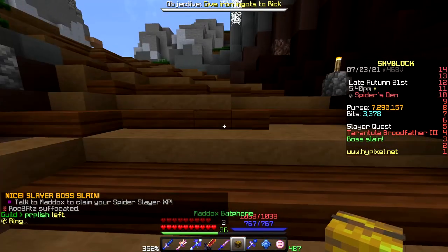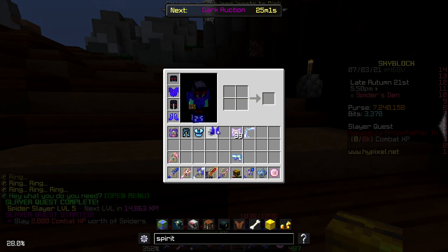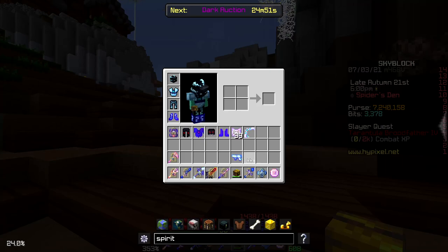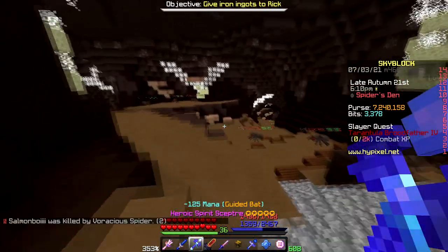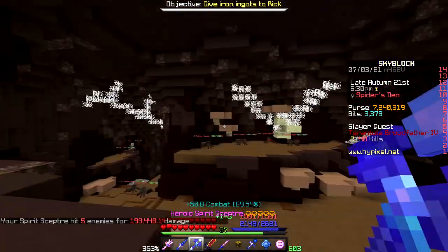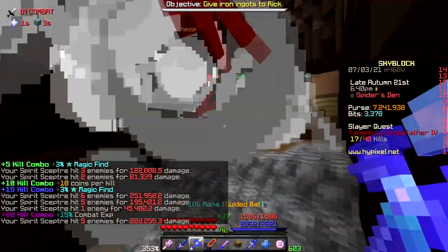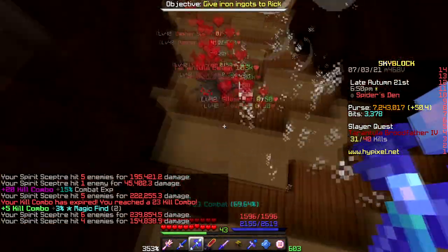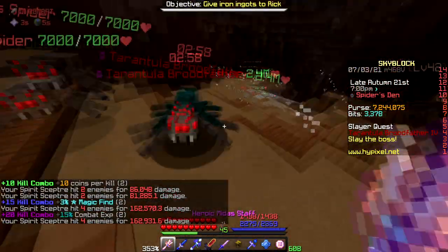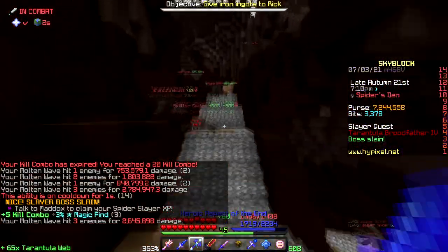Now for the ultimate strategy — Tier 4 with full mage armor, Midas Staff out and Spirit Scepter at the ready. You can use a Sheep Pet as well. I forgot to use a Mana Flux power orb which would have sped it up a lot. Look how fast this is — the boss is already spawned in, and it's dead. You could also do that with a Spirit Scepter and it wouldn't take much longer.